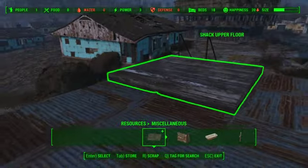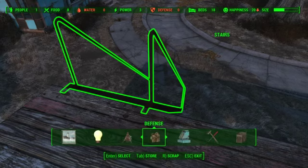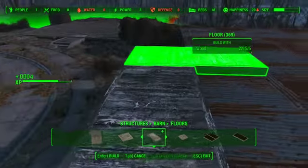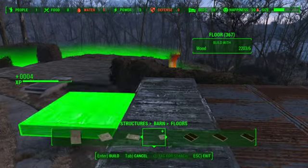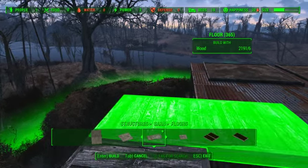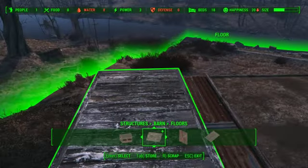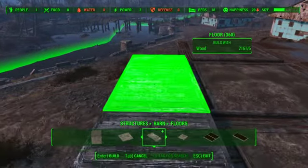If you want to go a little fancier — and who doesn't like fancy — going back to barn under structures, I'm actually going to go to floors and take the single squares to create one additional row of floors. Don't worry about the fact that these floors are slightly higher than the roof from the prefabs. It actually works out because the garden plots add a little bit of height, so it makes it look flush when all is said and done. I'm going to continue the row of catwalks entirely around.